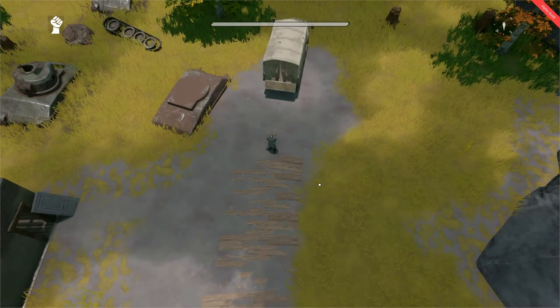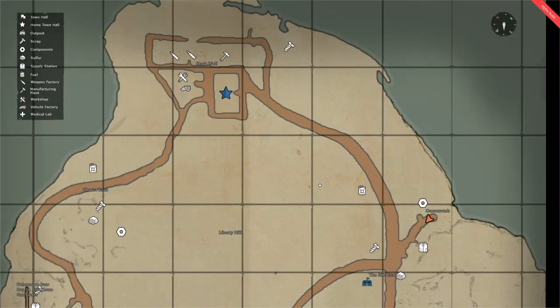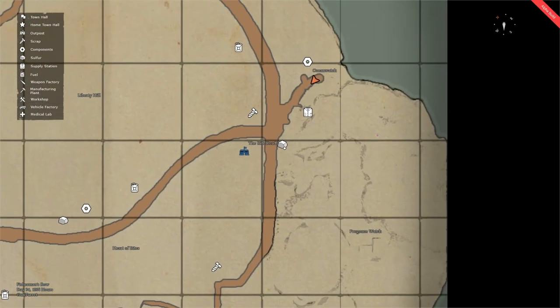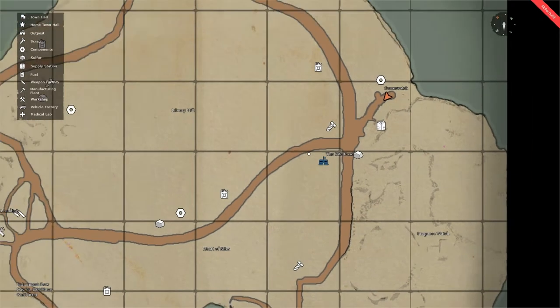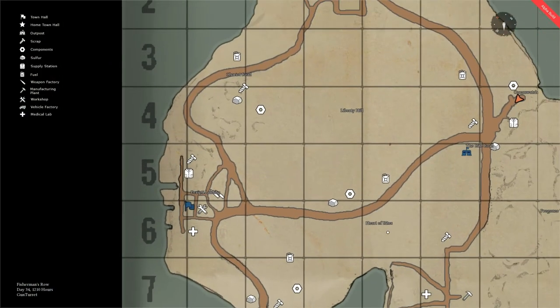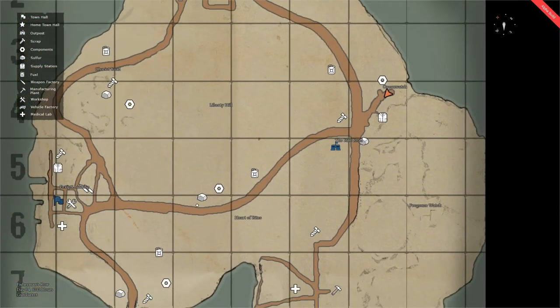Let us now go on to harvesting the third raw resource type, that of sulfur. Let's open our map and look for the little rock icon — the sulfur icon. American and British spelling differences aside, if you look on your map for the rock icon, these indicate the location of sulfur fields.